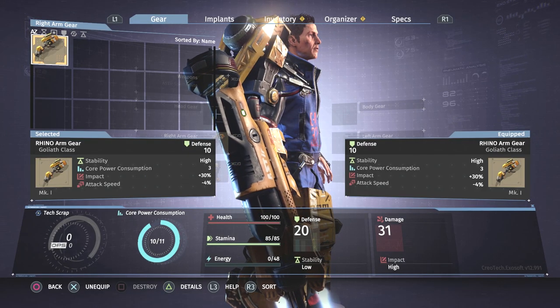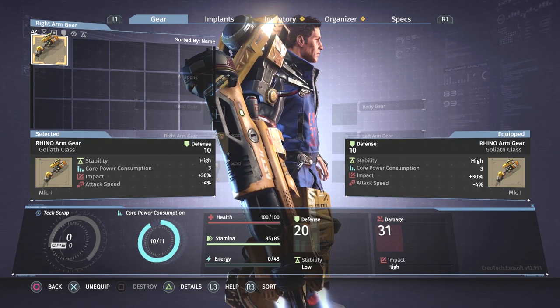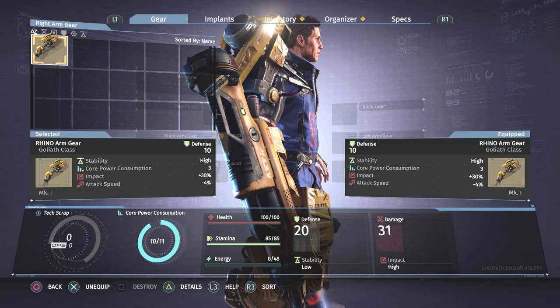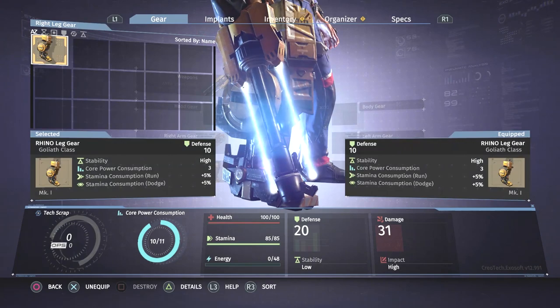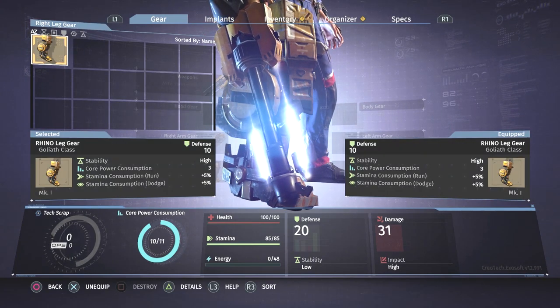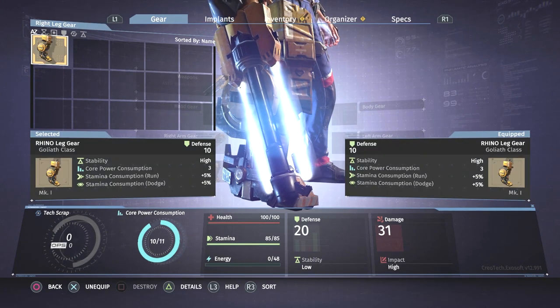You can complete the Rhino set in the second area, and when you do the set bonus is increased impact when you are using implants that increase your weapon damage — which you also won't find until the second area. So again, Link gear is recommended.